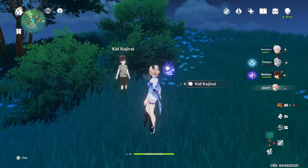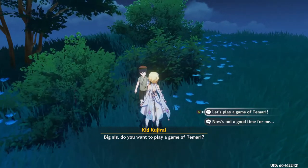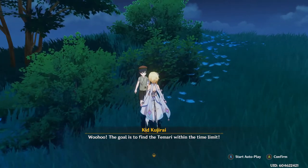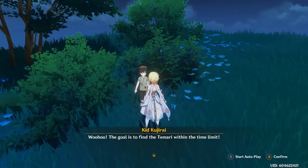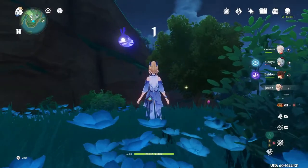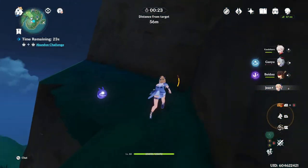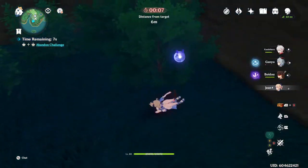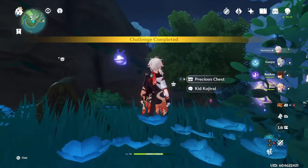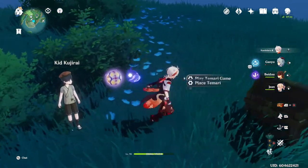During your journey you will come across a kid named Kujurai, who is part of a game called Tamari. He is in three different places on the map. If you've ever played Super Mario Odyssey, they added something like hiding a balloon in the world and then you go and hunt other people's balloon - this is that game mode. You get a timer and you have to find his balloon, with the distance from the target shown above you. It's just a glowing ball; grab it within the time limit and teleport back to him. When you complete this three times you get a precious chest that always gives you 10 primogems.